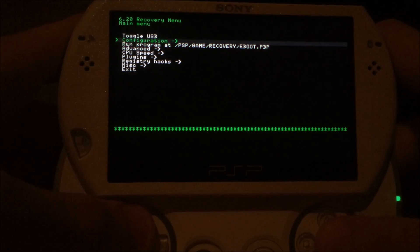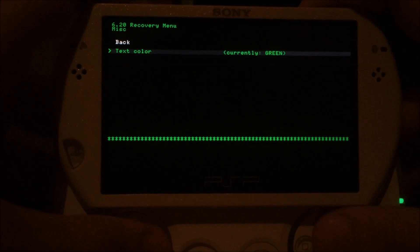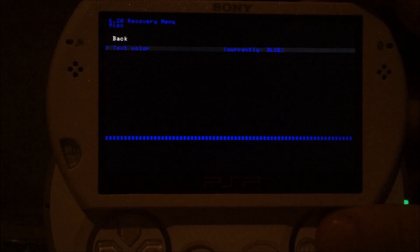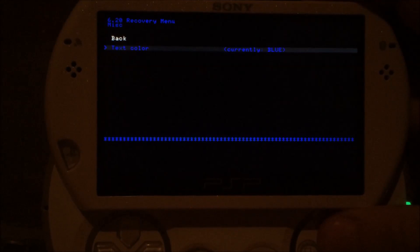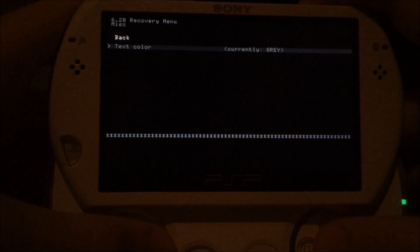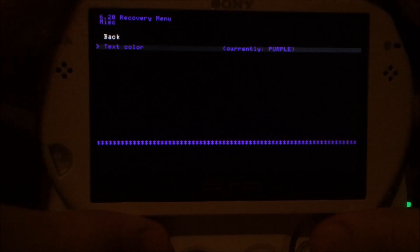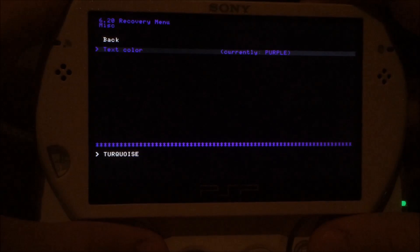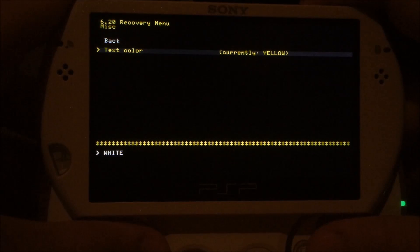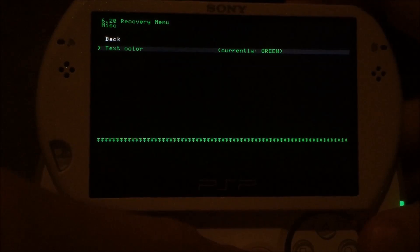What I really like about the PSP 2000, 3000, and Go is the better screen. I like the colors blue and purple on these devices — blue is a bit dark so I'm not using it, but it looks very good on the newer devices and also on the old ones. Purple also looks very good on these devices, though it looks a bit washed out on the 1000 and E1000 due to the old screen. Mostly I'm using green because that's the default color.